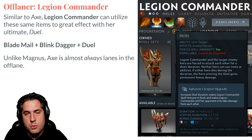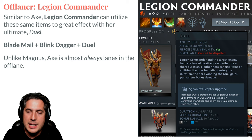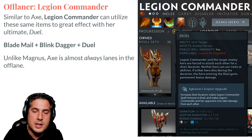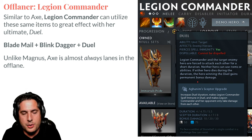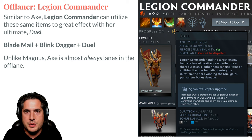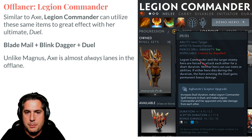Legion Commander is very similar, except this time it's Duel. You Blade Mail, Blink in, cast Duel, and you force the opposing hero into a situation where they're constantly taking damage. It's very important to understand that heroes cannot use items or abilities during Duel, so you have to activate your Blade Mail before you Duel — if you Duel first, you're just wasting the item. Legion Commander really emphasizes itemization in the offlane, and these combos with Blink Dagger and Blade Mail are key.